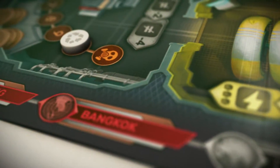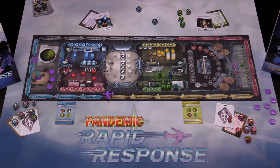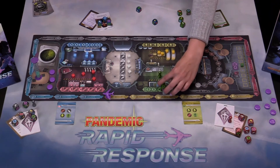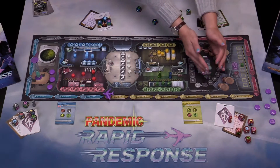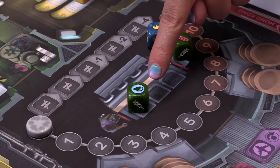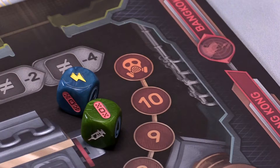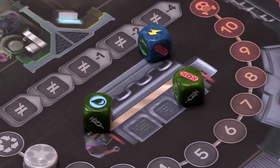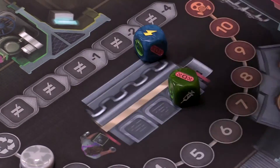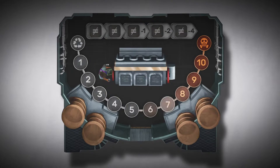Unfortunately, creating supplies can also generate waste. After activating one of the supply rooms, the players must roll all of the dice from that room. For each die result that shows a circular icon, the players must advance the waste track by one. If the marker reaches the final space of the waste track, you and your team will lose the game. After activating the room, return the dice to the player's cards. Because supplies generate waste, you will need to reduce the waste track by activating the recycling center.